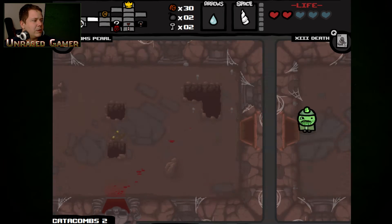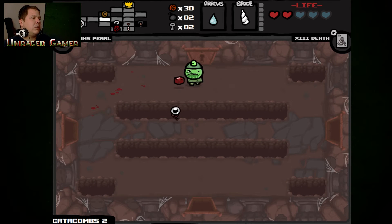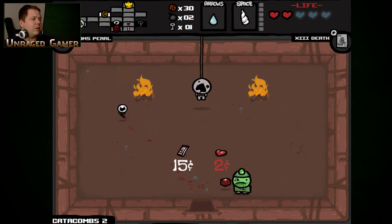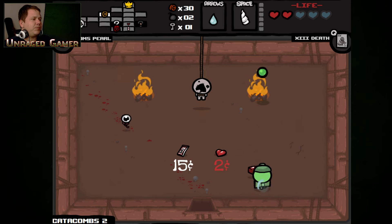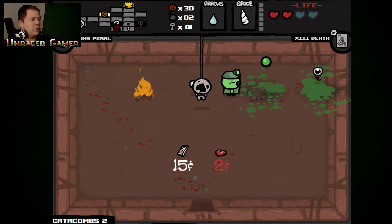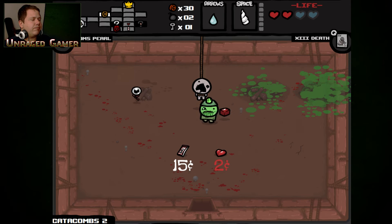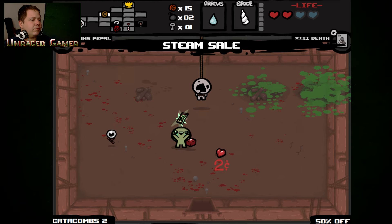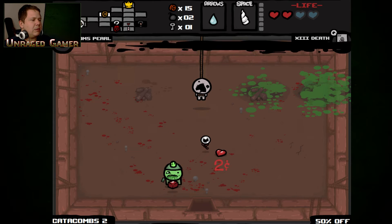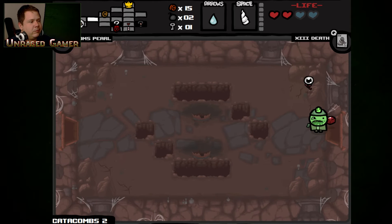To the shop — we're going to see what's in the shop. We have a steam sale. We're going to take the steam sale just because we had 30 cents. That's how I want to roll.